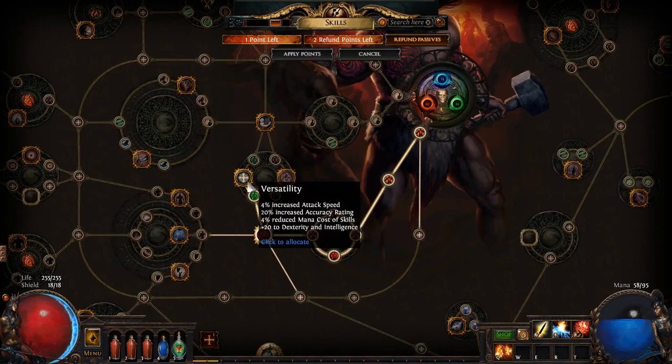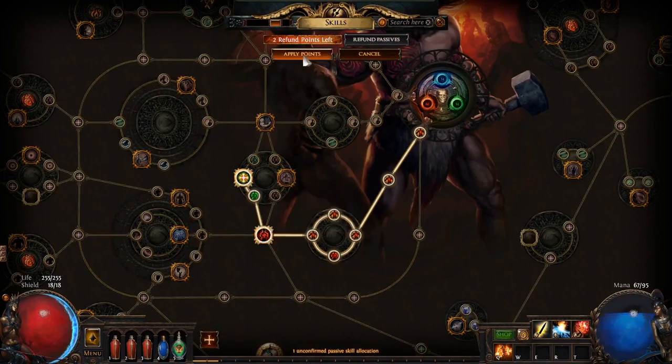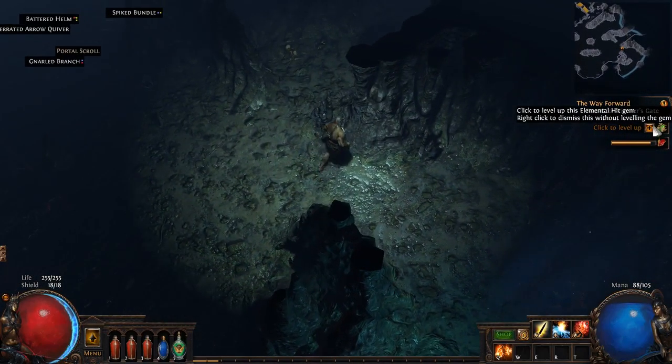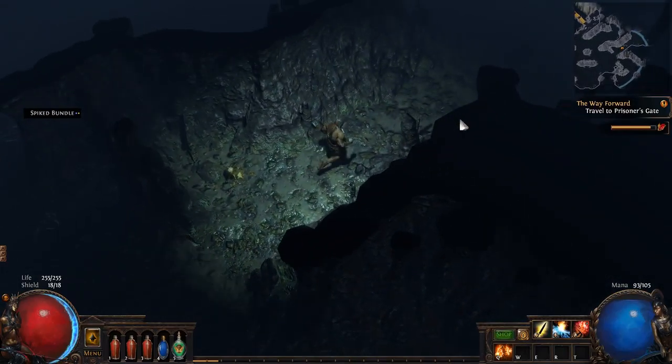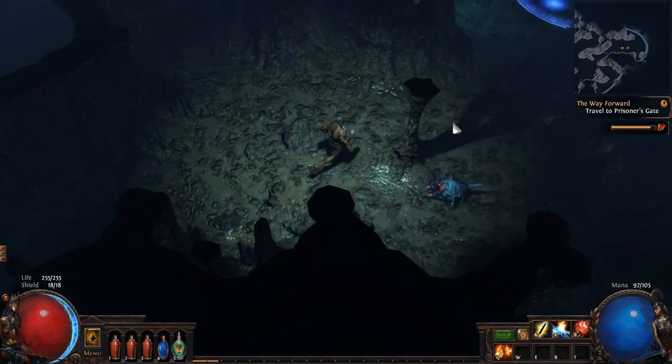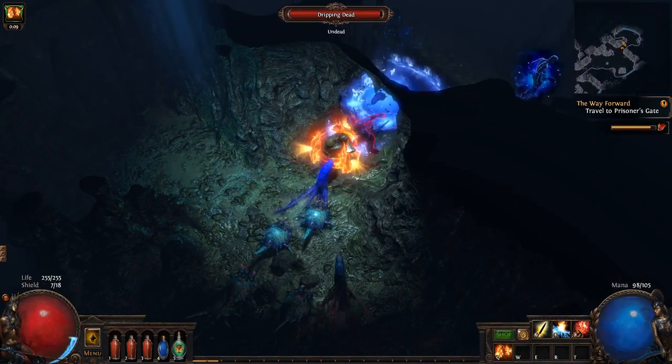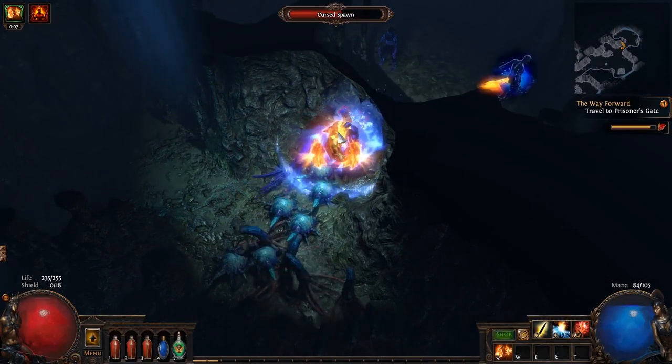Do I have attack speed? Not yet. So this is attack speed, accuracy rating. Dex intelligence can be kind of helpful for some other pieces of gear I come across that'll be worth having. Oh, it's the guy — that's right. Punch them all.